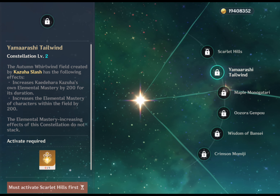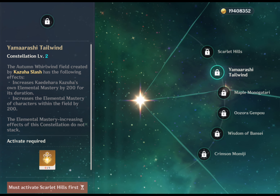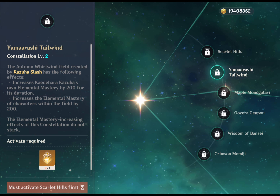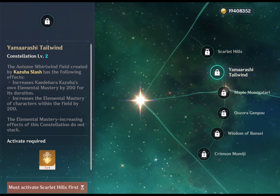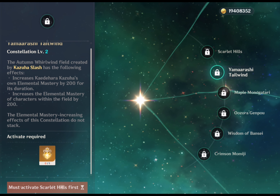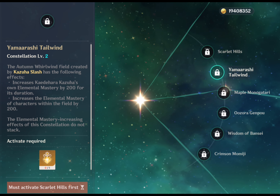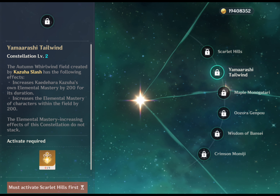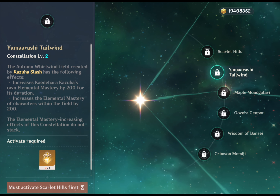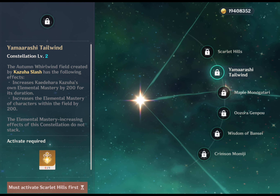His C2, Yamaarashi Tailwind: the Autumn Whirlwind field created by his elemental burst will increase Kaedehara Kazuha's own elemental mastery by 200 for its duration, and also increases the elemental mastery of characters within the field by 200. The elemental mastery increasing effects of this constellation do not stack. Since Kazuha can transform his elemental mastery into elemental damage, C2 is the best addition to his kit — after casting his burst, Kazuha gains 200 EM, equal to an 8% extra elemental damage bonus, and his team also gains 200 elemental mastery to enhance all their elemental reactions. It's easily the best constellation for Kazuha.